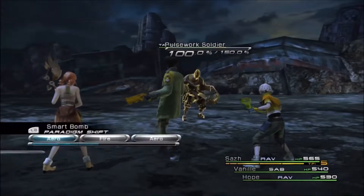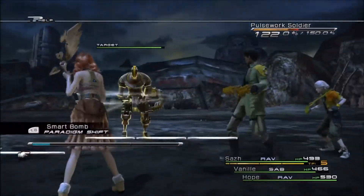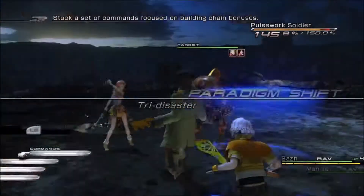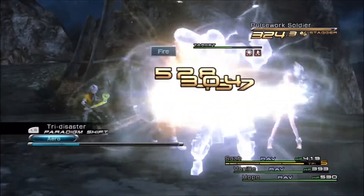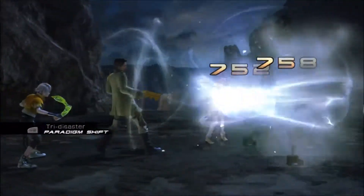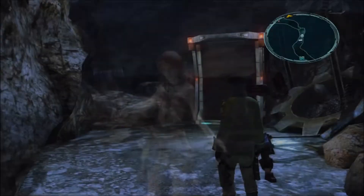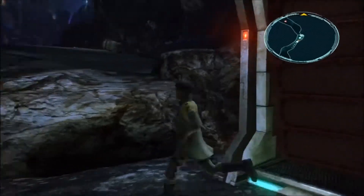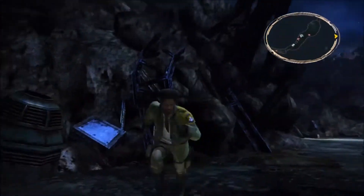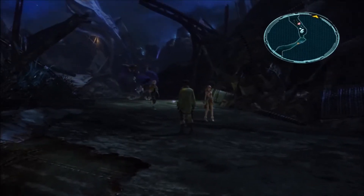I tried to get a preemptive on this Pulsework Soldier, but it looked like when he comes at you, he just walks backwards so you can't get a preemptive from behind. But here you'll see I'm generally starting out in a paradigm where Hope is a Ravager, Saz is a Ravager, and Vanille is a Saboteur. Then I'll normally switch to Tri-Disaster after I've got D-Shell and D-Protect on these Pulsework Soldiers. Up ahead we've got a new type of enemy — Incubus. And there is a Succubus coming up as well, so that'll be another new enemy.